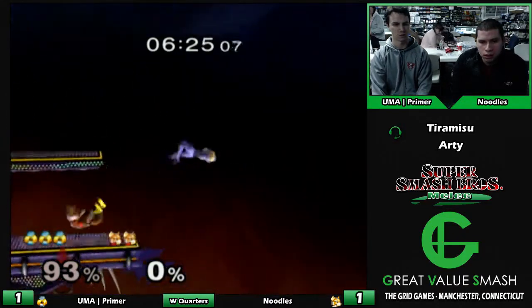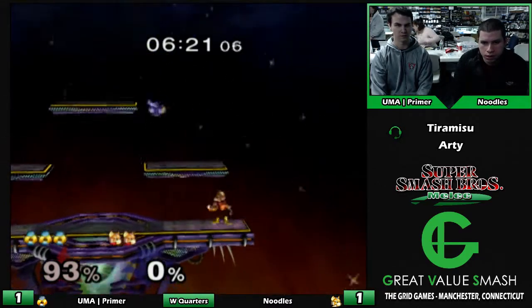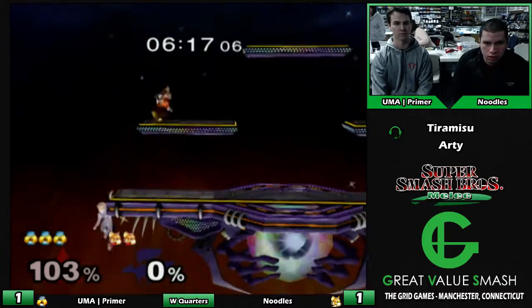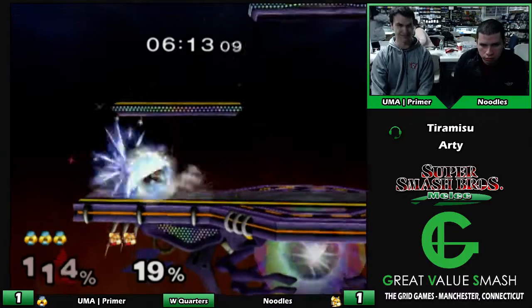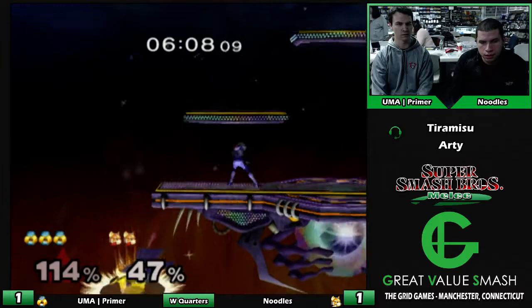So now Primer is up. If he just grabbed the ledge, that would have been painful. Oh my god, I'm scared. Good DI on that. He hits the down smash and then down smash again, which is kind of weird. Oh my god, he has no jump.